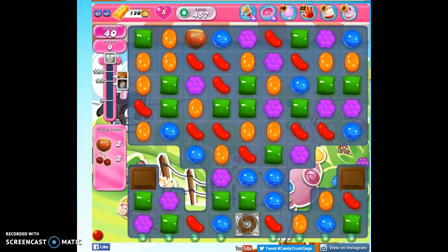Hi friends, this is Suzy, your Candy Crush Guru, here to help you solve the puzzle of level 457, where we have 40 moves to bring down 4 ingredients. That will get us our 40,000 points.